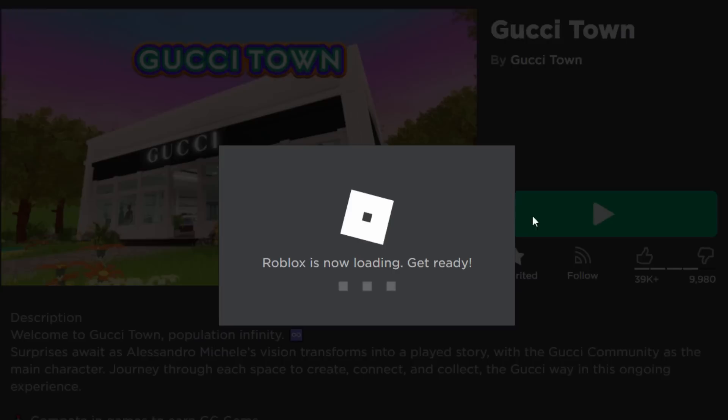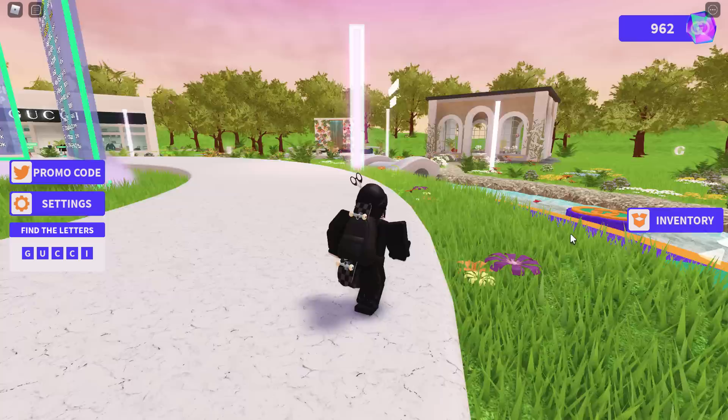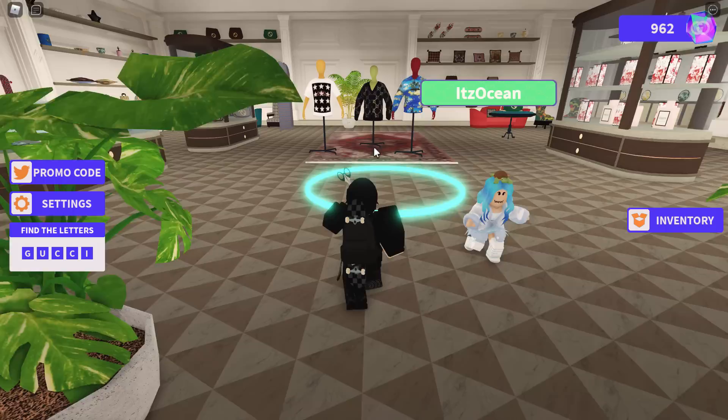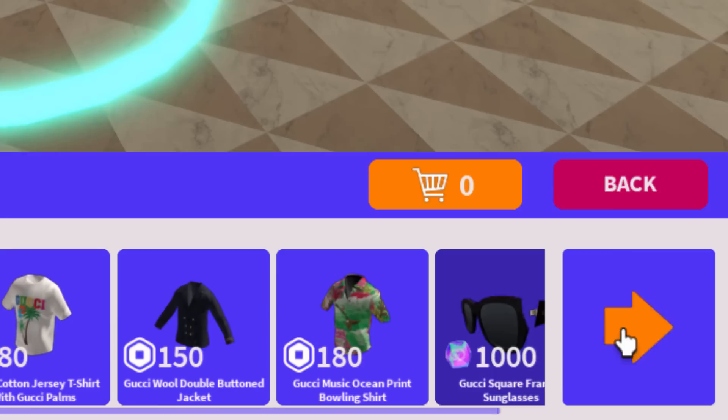If you guys would like to get it, let me show you what to do. First of all you want to join the Gucci Town event game - I will be linking this down below. Let's go and join a server. Everything is slowly loading in, and what you want to do is make your way over to the Gucci store. It literally says 'Gucci Shop,' you can't miss it.